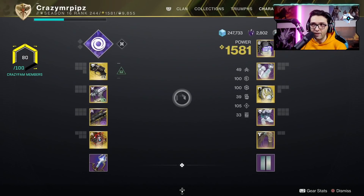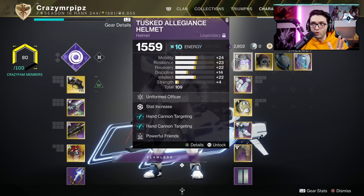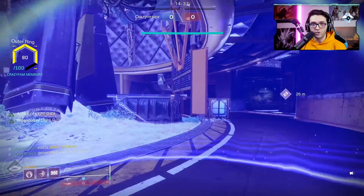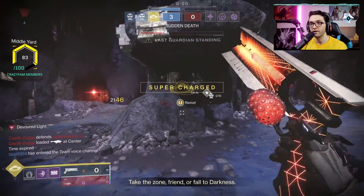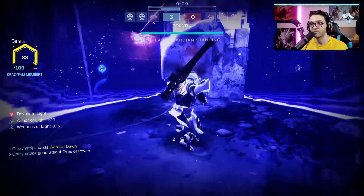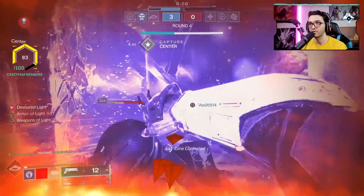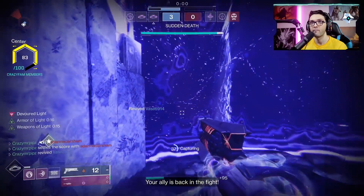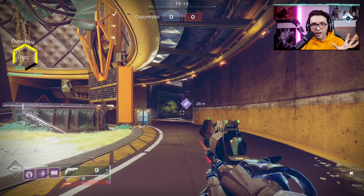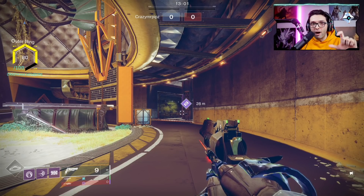A lot of people don't run Powerful Friends and Radiant Light mods — if you have these mods you should be running them, even if you're going in solo. When you drop your super and your teammates are around you, not only are you and your teammates getting the damage buff from the bubble, but because of how Radiant Light works, your teammates will also be charged with light. And if any of them is using Powerful Friends, you will also be charged with light. Having that extra damage buff even when your bubble buff runs out is very strong — run around with your teammates, pop your super next to them, and you'll all get the buff.